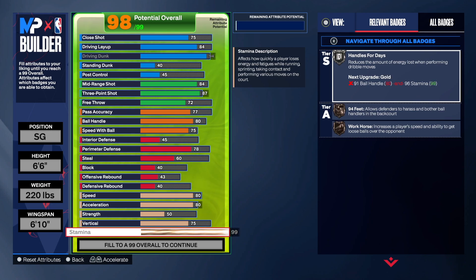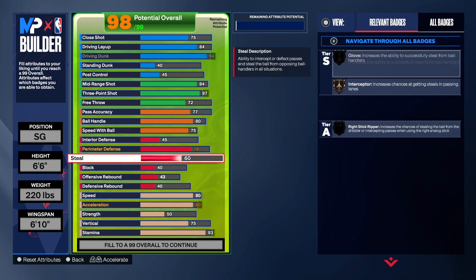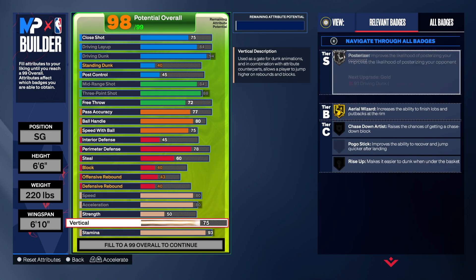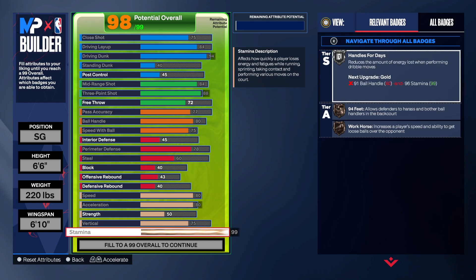For the physicals you want to go 80 on speed and 80 on the acceleration. I'll go 75 on strength, and put the rest towards your stamina — we can go all the way down to 93 stamina. I was really trying to get a higher vert.